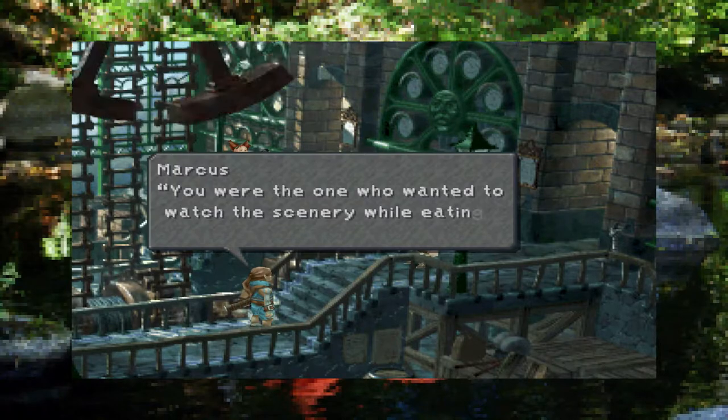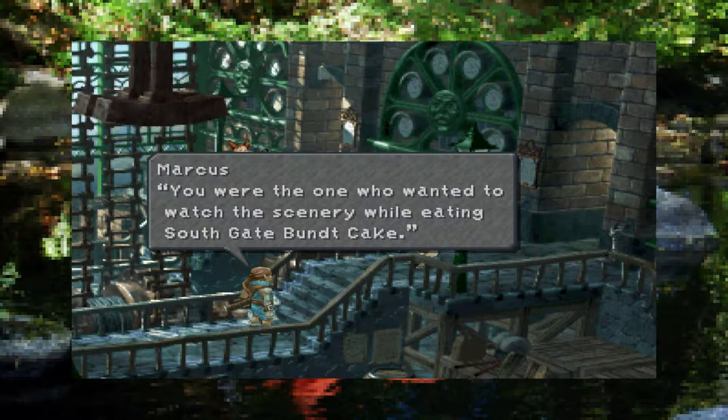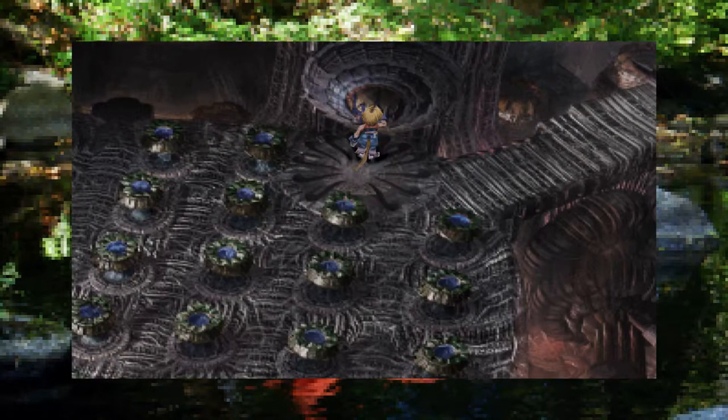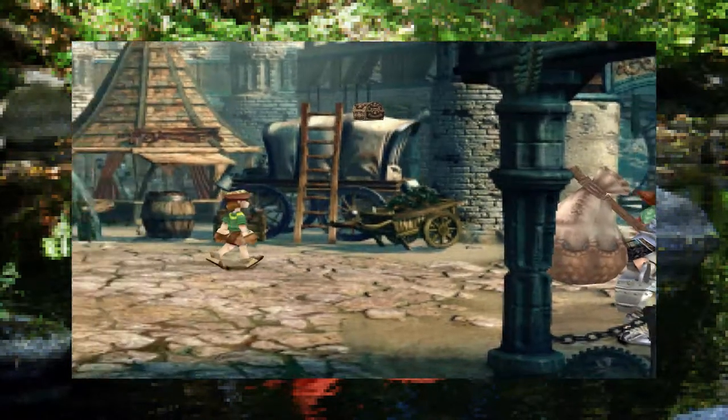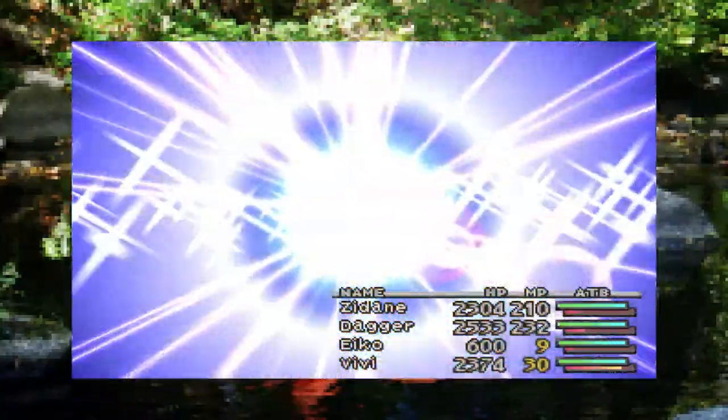Now with your newfound wealth, you can buy all the Glacial Pickles and Southgate Bunk Cake you want. And with that, we've covered yet another video game exploit. My name is Ms. Scarlet Tinnager, and this has been Glitches and Secrets. See you all in the next video.